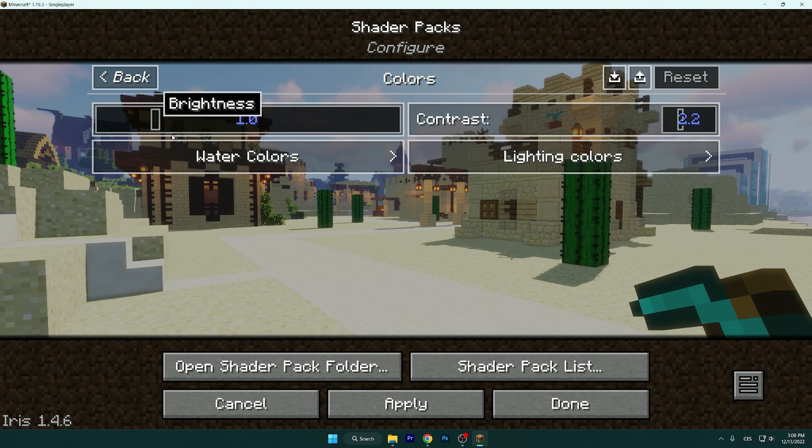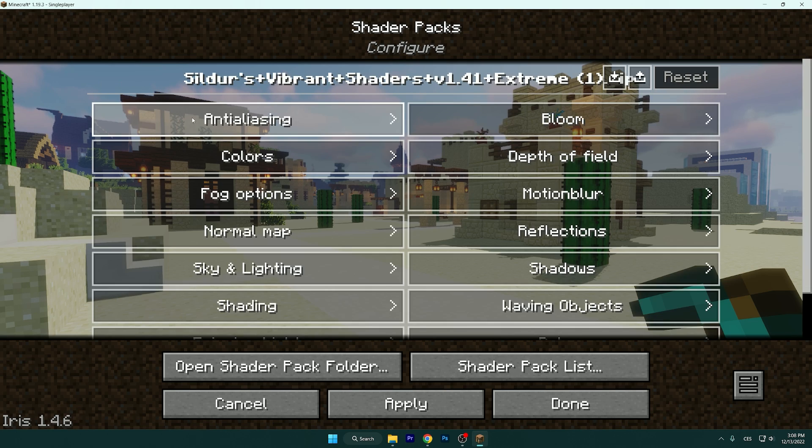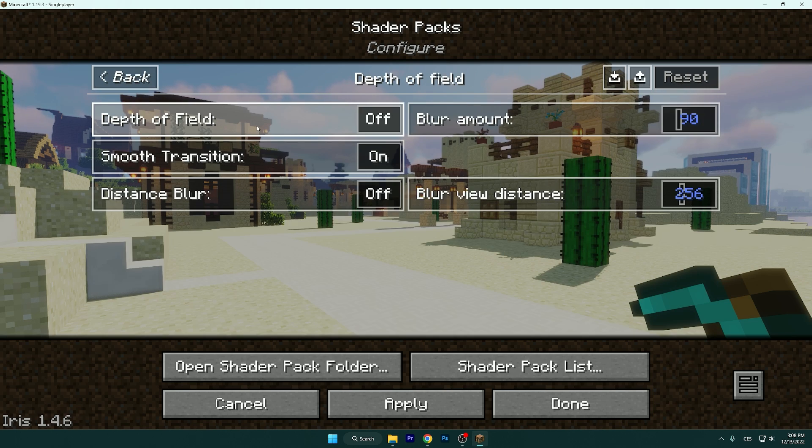Go to Colors. You don't need to change anything here — it just depends on you. If you want a brighter shader or higher contrast, you can adjust it here. Then go to Depth of Field.